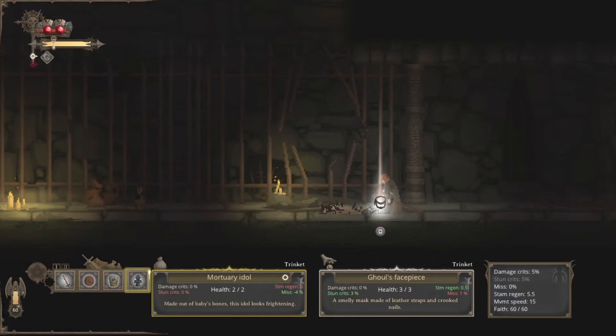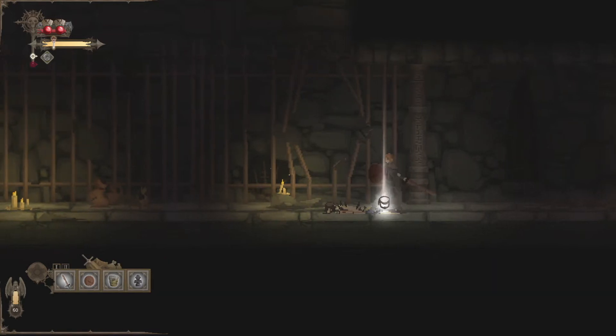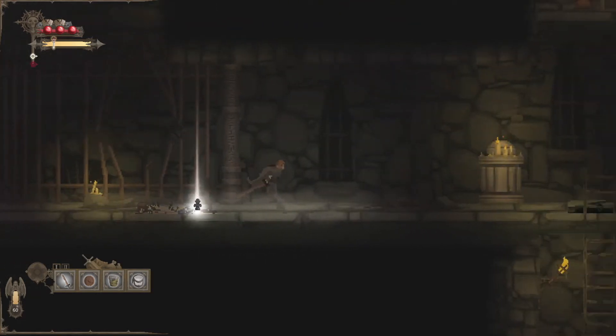Sweet. So we can also replace our idol — it's called the Mortuary Idol. That determines how many health points we have. It also can determine what different attributes we acquire throughout the playthrough, and again this resets every time we die. So if I see a new one that has more health points and it doesn't give me some strange curse, I'm gonna pick it up. This one gives me three of three health points and helps my stun crits and stamina regen a little bit. It's a smelly mask made of leather straps and crooked nails. Let's go ahead and pick that up — we've got three health points now.